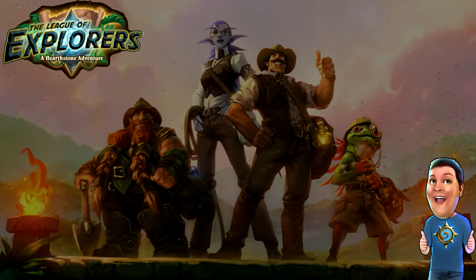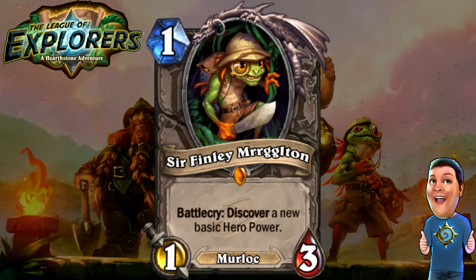Next, we're going to move on to Sir Finley Mrrgglton, the Gentleman Murloc. One cost 1/3 — a great one drop, and it is a Murloc so it gets Murloc bonuses. Battlecry: Discover a new basic hero power. So three random basic hero powers of the nine basic ones will appear, and you select one. Maybe Shaman doesn't want the hero power they have and would want something better to complement their Murlocs. Great legendary card — terrific in Murloc decks. Not every class has access to a one-cost 1/3 turn-one drop, so it could see play in other decks too.